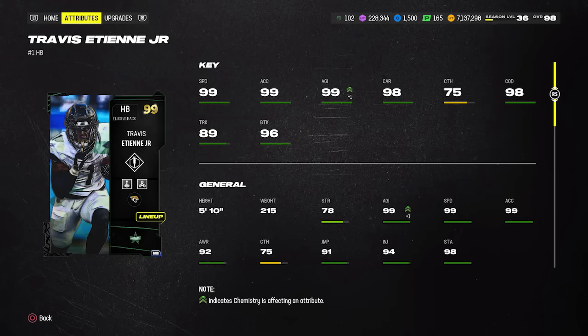At running back, I want to talk about Theme Team All-Star Travis ETN — and this goes for any of the Theme Team All-Star cards right now. The 94 overall quick-sell cards are about 45–47k, so you can build almost any of these cards up to a 99 overall for roughly 450–500k, depending on sniping and free coins earned from House Rules, the Field Pass, and Solo Challenges. All of them get Angry Runs for 1 AP.